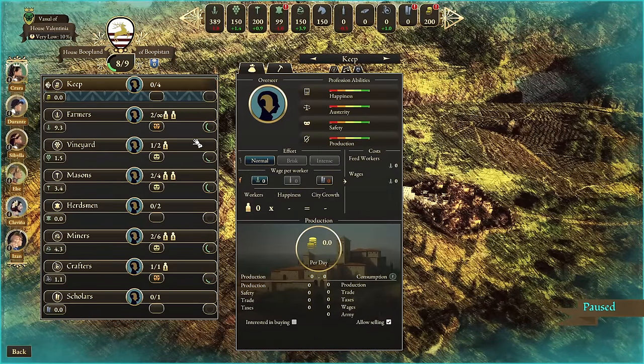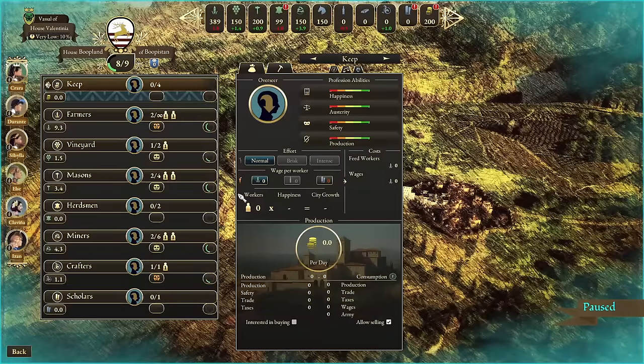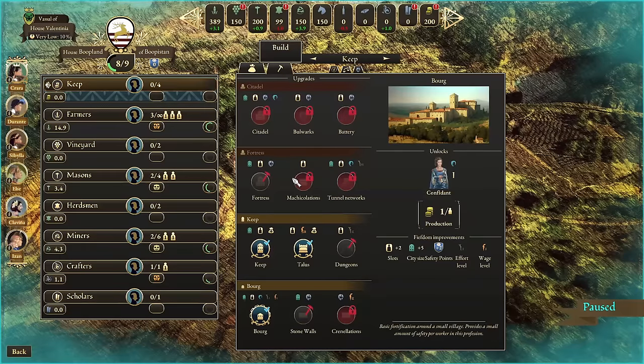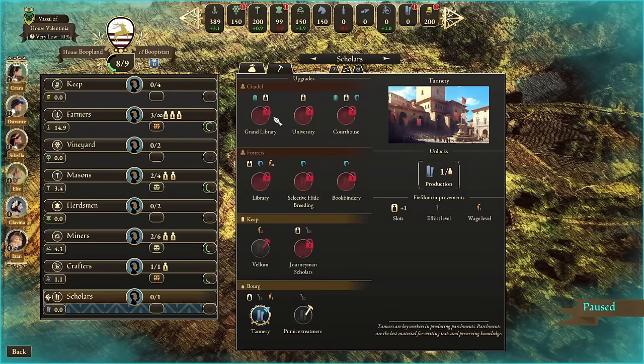If you've ever seen a game like Lords of the Realm or Rising Lords this is going to look really familiar. Each population is one of these little icons, and you can click and drag them around to assign tasks. We want to get everything nice and even right now — we're going to need hammers to build things up and make our city better. Every location that produces resources has a bunch of different upgrades and a tech tree that makes it more efficient throughout the game.